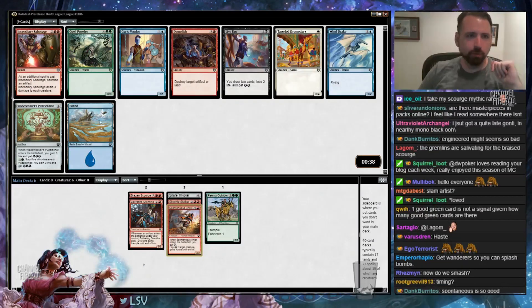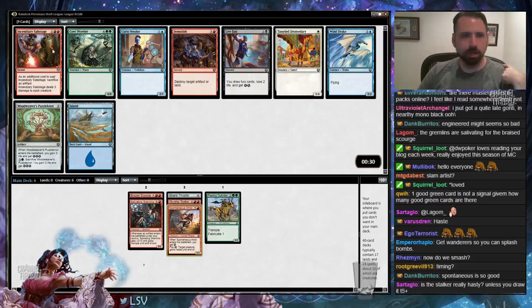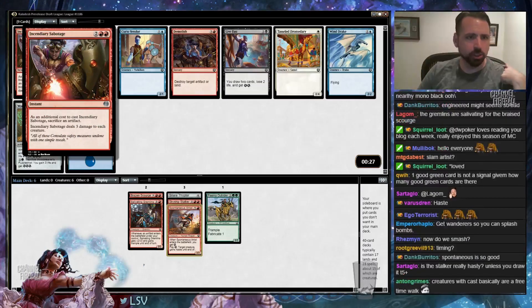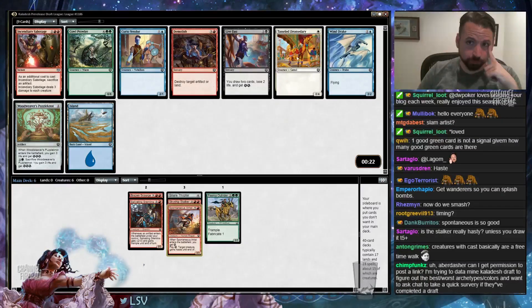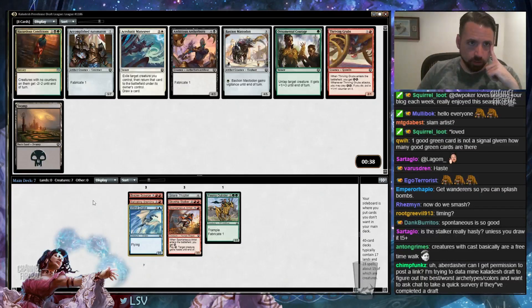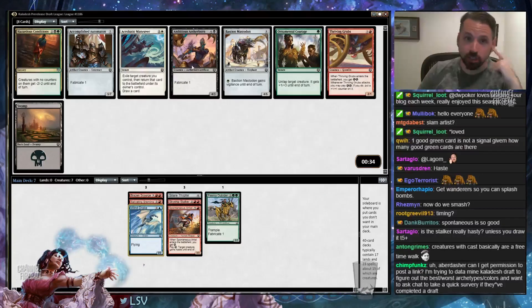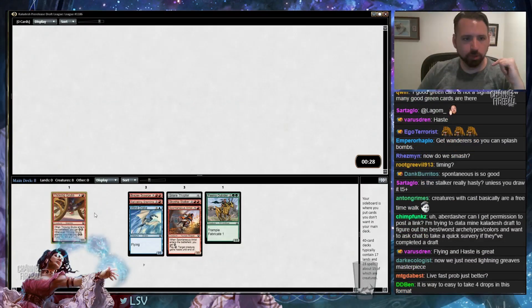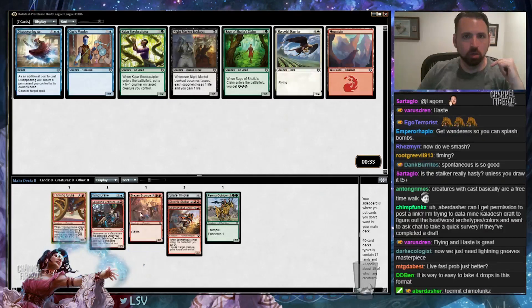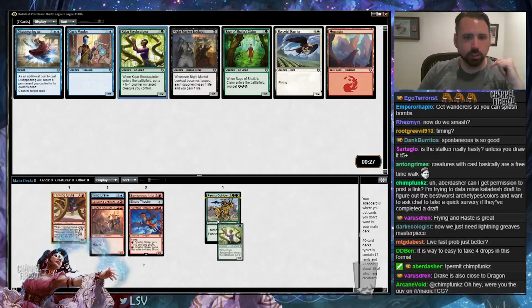Might just take Windrake here. If I'm Red-Blue Beatdown, especially since it makes Salivating Gremlins better, that could be interesting. It's also Live Fast, so it's one of these two cards, but I think Windrake goes with the plan better. I've not been impressed with Incendiary Sabotage so far. I'm just going to take the Windrake. Probably take Thriving Grub now over Accomplished Automaton — I do like this card. I think the Grub is where I want to be. Kujar Seedsculptor is a good card; I like it more than the Harrier, so I'll take the Seed Sculptor.